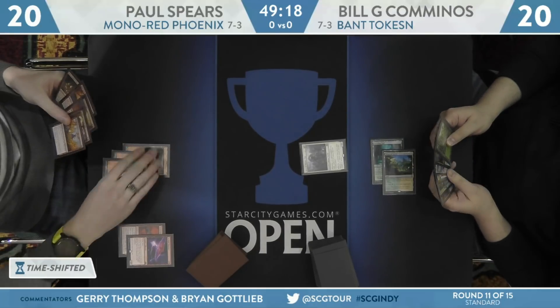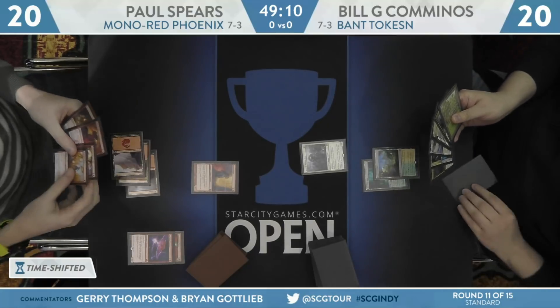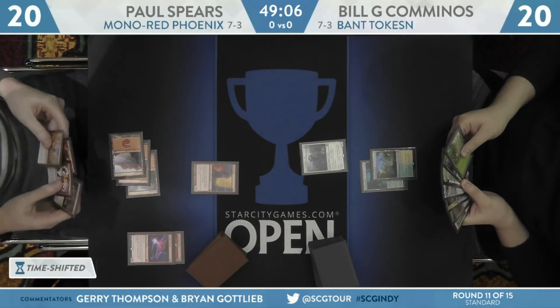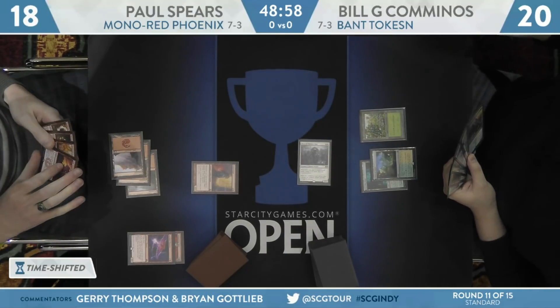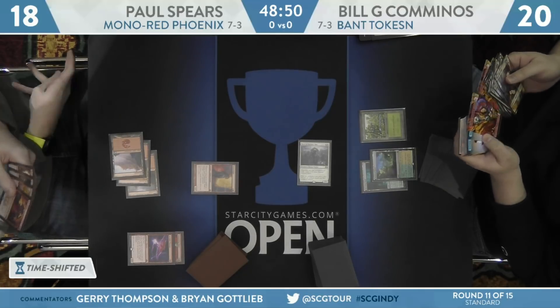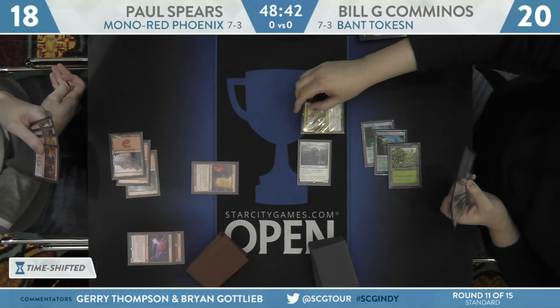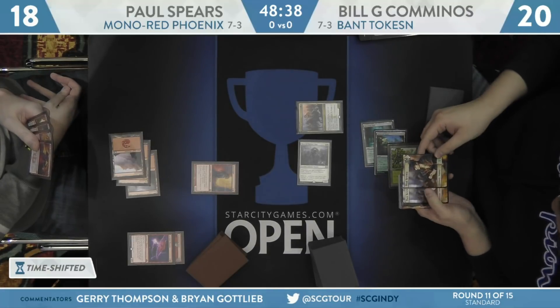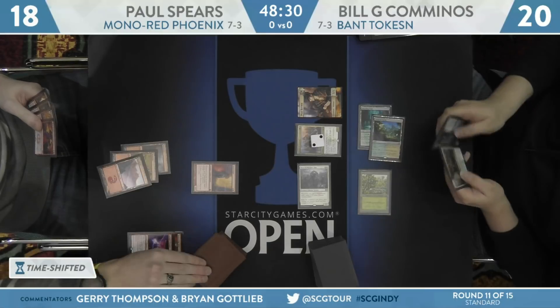The Mono Red Phoenix is a very, very innovative build — a lot of cantrips. Look at that: Gutter Snipe. Gutter Snipe is in there along with Electrostatic Field, Runaway Steamkin, Arclight Phoenix. Go ahead and pull that up on Cardboard Live, get a peek at it, because this is an impressive deck. You need to see this deck. This is no one-mana red creatures — Arclight Phoenix with only Tormenting Voice and Risk Factor as discard outlets.